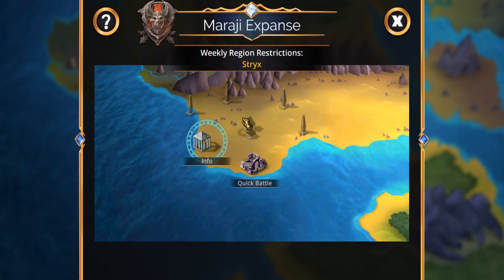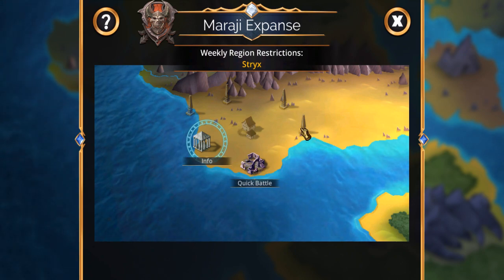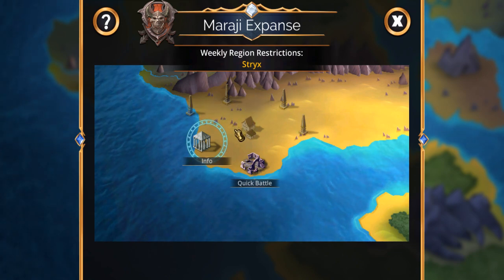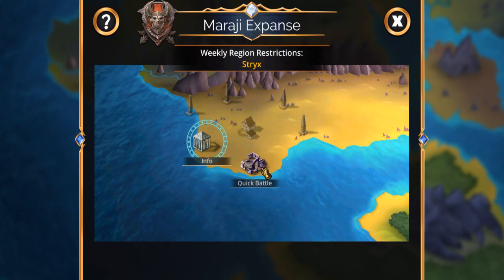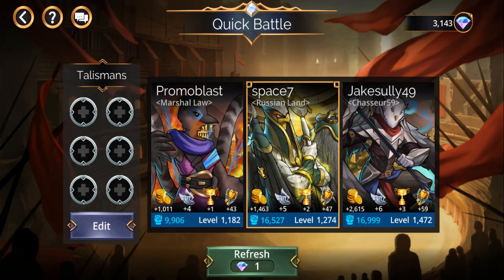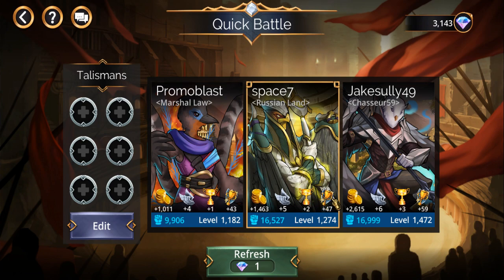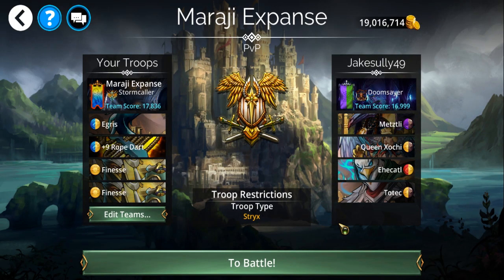There's also a Quick Battle option. I'm also seeing extra buildings here — I'm thinking maybe in next week's update they might do something with those, but right now it's just info and quick battle. Another currency in PvP is PvP points.